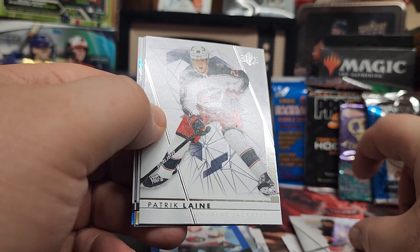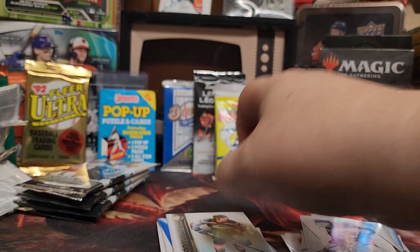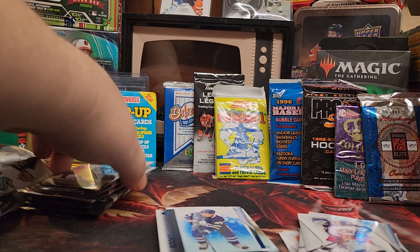Oh, there's a Leaf. Not a lot of people are fans of the game used. Ryan Strome, Patrick Laine — there's a numbered one, a two-rate, out of 199. That's cool. Brad Marchand, blue — nobody cares. And a blue for the Leafs.